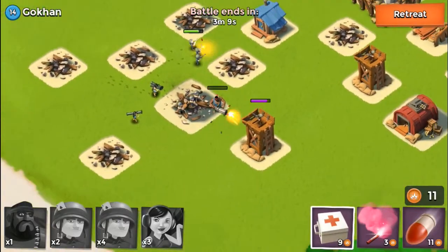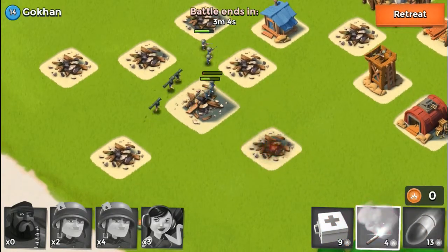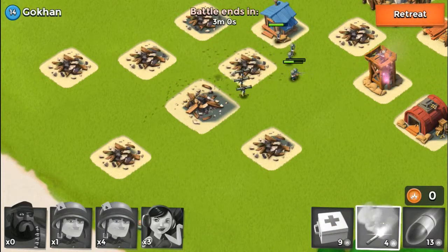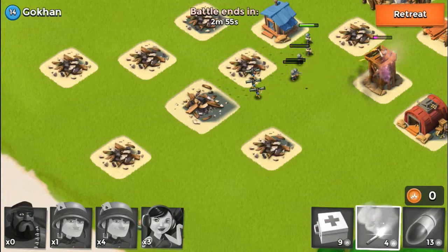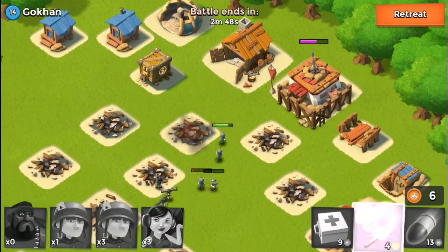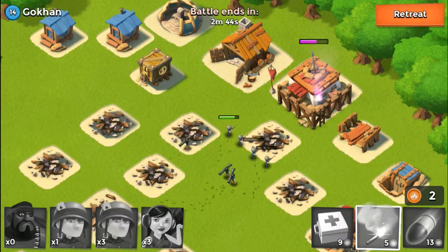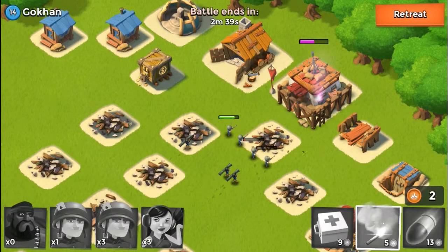We're doing good so far — we got the mortar, now we're heading over to this archer, and then all we have left is that last archer over here. We need some help. Flare right here — hopefully we're going to knock this out. Knock this guy out quick and then all we'll have left is the HQ. Let's knock out this HQ real quick and we will be 100% done.